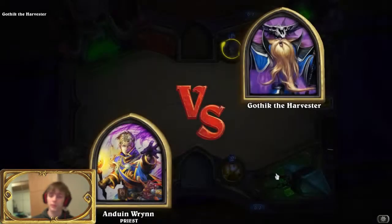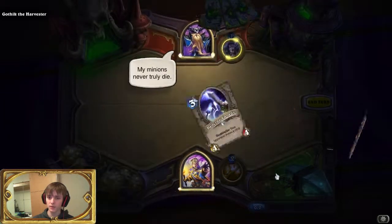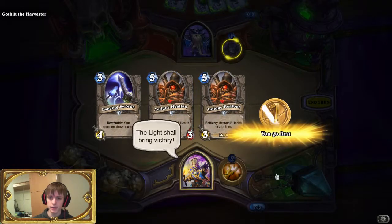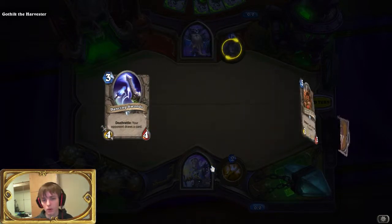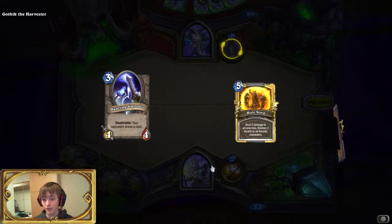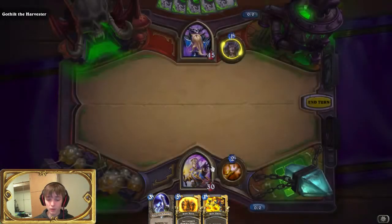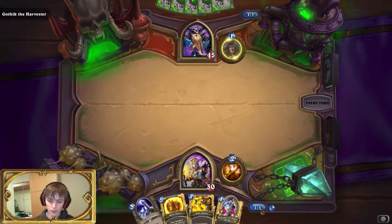Gothic has some pretty OP hero power, but he has to use it every turn. So he will be drawing one card and getting one mana crystal every single turn, which means that he's going to go fatigue rather quickly. We are obviously looking to capitalise upon this, so I've built a stalling deck with a few fatigue tools in it, but overall a stall deck.